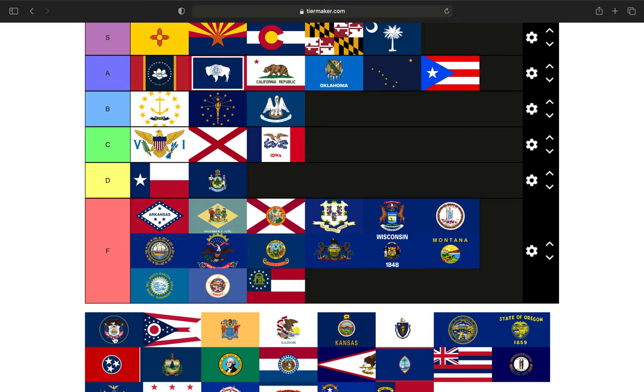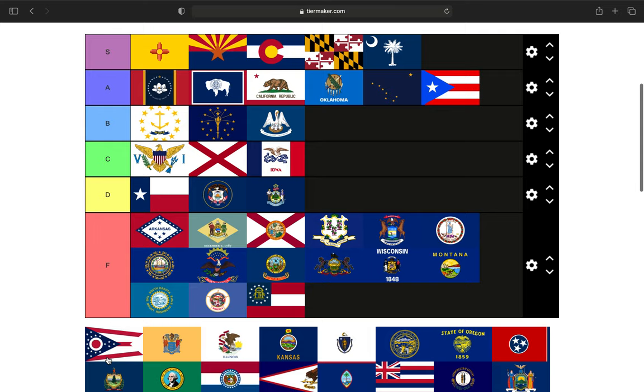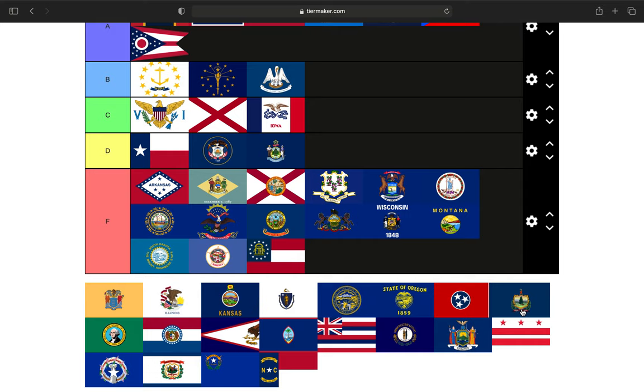South Dakota — again, blue background with the state seal. Just not a huge fan of it. Utah is actually in the process of looking at changing their flag. It has the state seal, but it's one of those state seals I overlook being on the flag — I think it's okay. So that one is a D tier. Next up is the only state flag of the U.S. that's not an actual rectangle — it's a pennant — and that's the Ohio state flag. We're going to put it in the A tier.